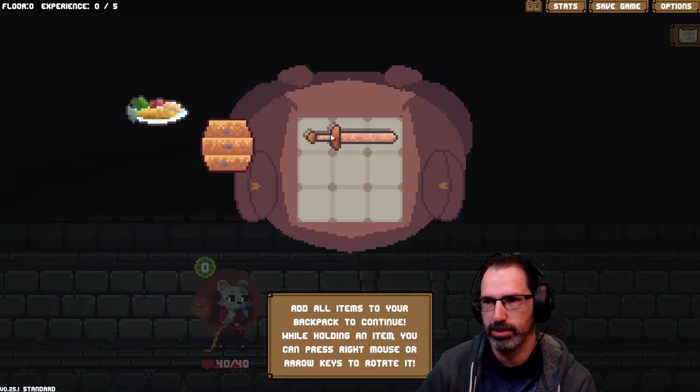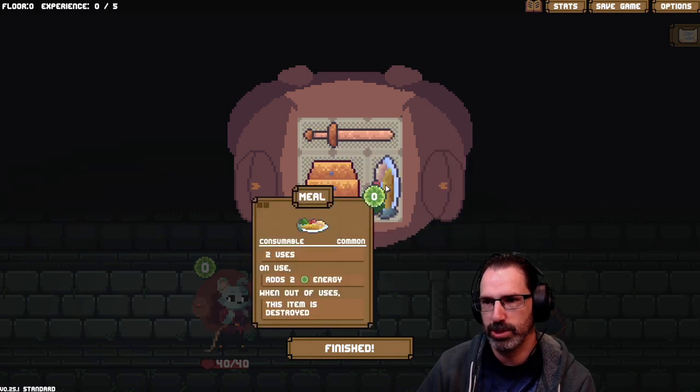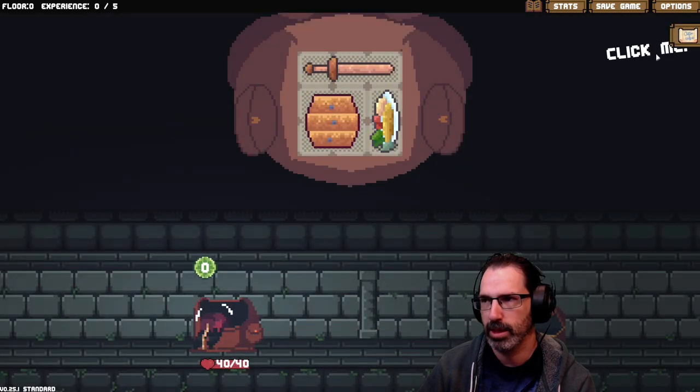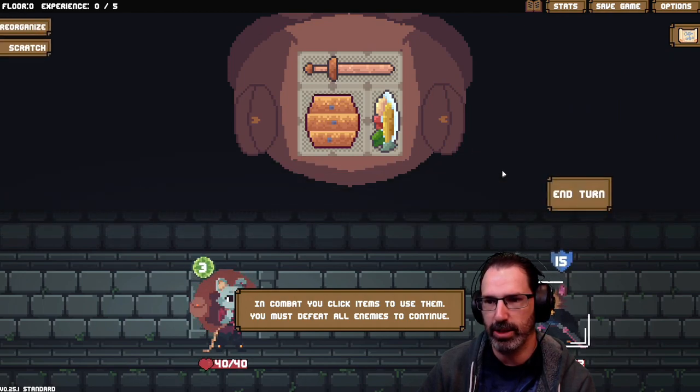All right, here we go. Put this in there, we'll rotate this one. It's a rough buckler, wooden sword, and a meal. We got a battle! In combat, you click items to use them. You must defeat all enemies to continue.